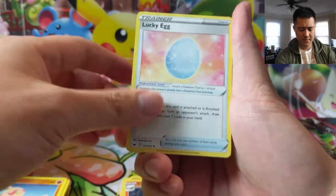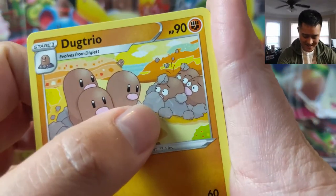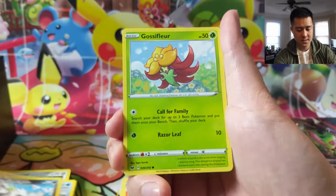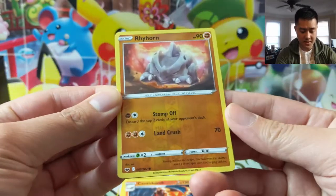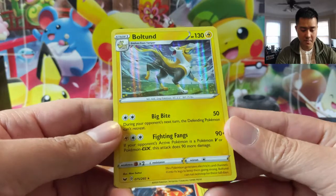Let's see where are our hollows and such. Dugtrio — look at these guys, don't they look like Mr. Potato Heads more than Diglett to me. Ferroseed, Krabby, Zigzagoon, Gossifleur, Rhyhorn. Let's see, Rhyhorn just mills two, or Land Crush for 70.